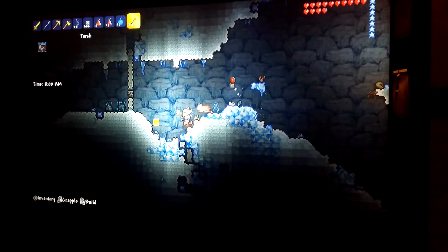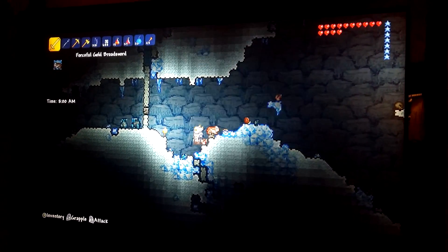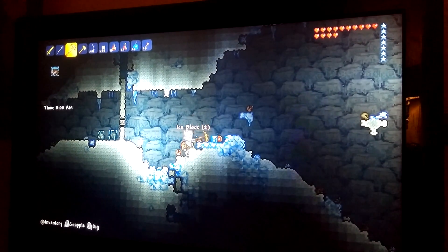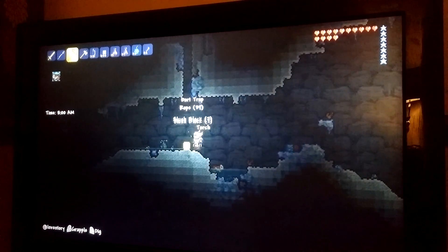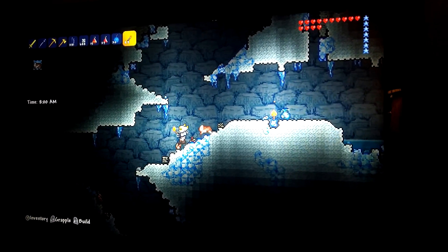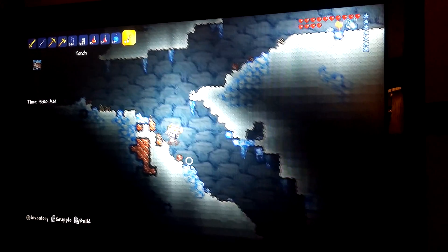I don't want a dart trap — how do I take this pressure plate with me? I've got a brown pressure plate. Let me destroy this dart trap as well. Let's carry on exploring. I just don't want to get shot by them, because those darts poison you — just like Minecraft, they do poison damage all the time.